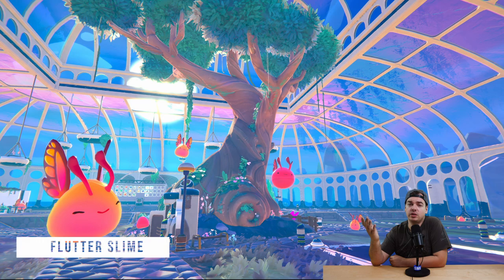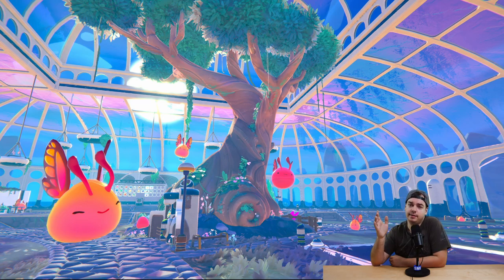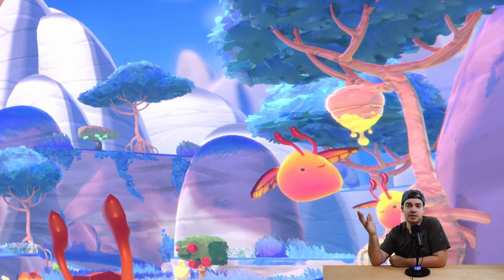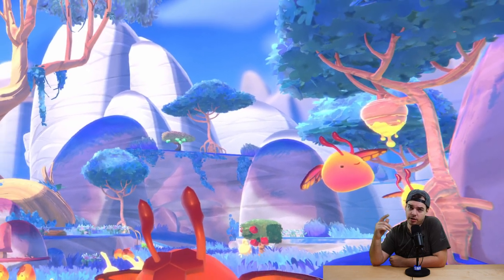Our fourth new slime is the flutter slime, completely based on the monarch butterfly. We don't know what it eats and have no real details, but we do know it's attracted to beehives that are going to be slime science resources.